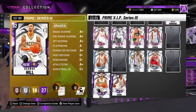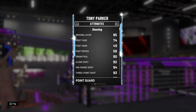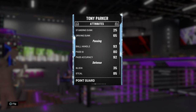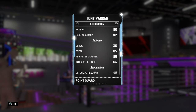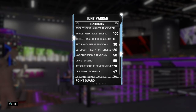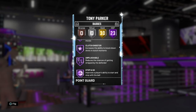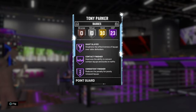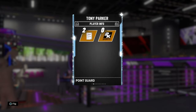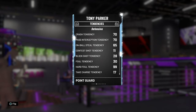Tony Parker Diamond was another one we picked up — he was only something like 2,400 MT, so not too bad on the old pocketbook. Looking at his attributes: 23 Hall of Fames and 50 golds. We're at the point in the year where every card is super OP — they all have 55-plus badges and 90-plus in every stat.